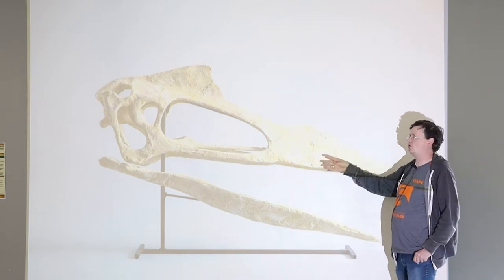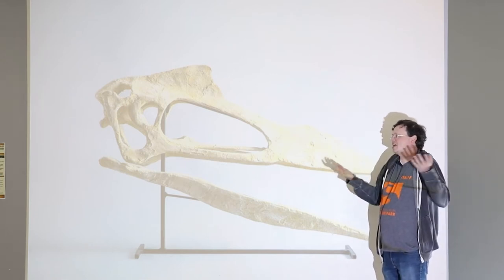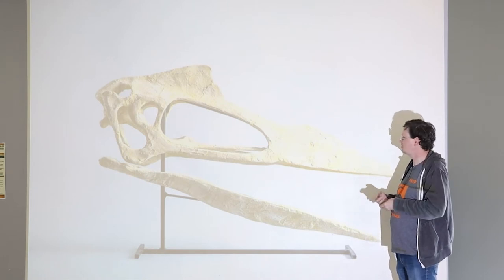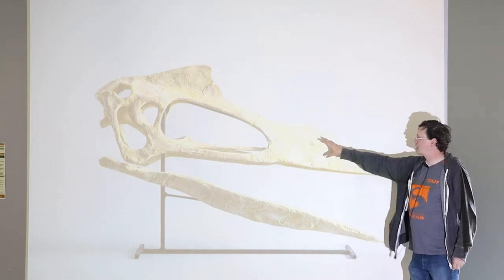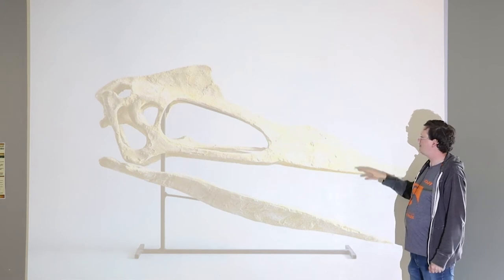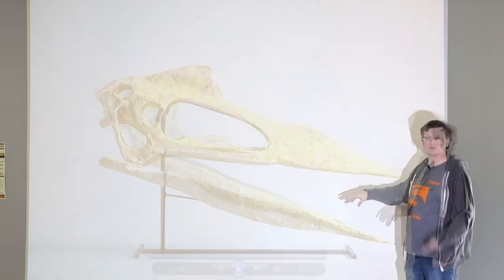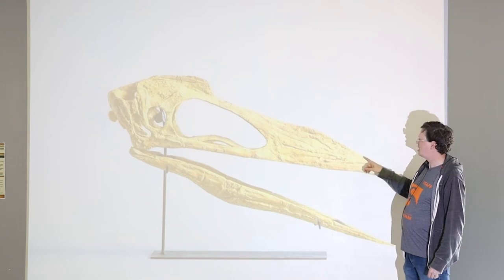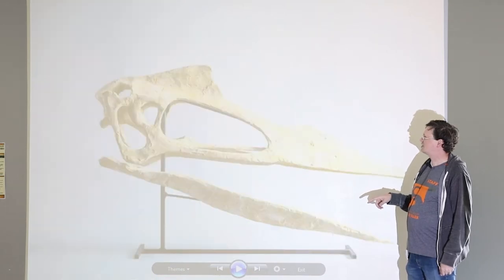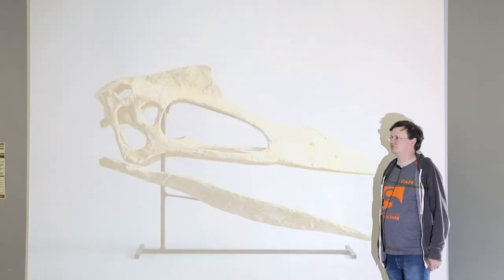A lot of times when artists deal with fragmentary taxa like Phosphatodraco — if all you've got is a neck, you make your best guess — and most of those guesses will be based on related species. So when you see it illustrated, it'll probably look a lot skinnier and maybe a bit bigger. But this is a much better reconstruction based on actual skull material from Morocco. Apparently they also got a juvenile as well. Going back and forth between slides, the shape doesn't change all that much — the crests get a little bigger, but otherwise it's pretty close.